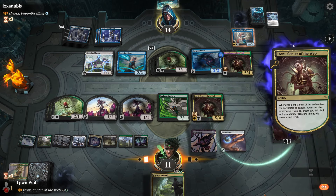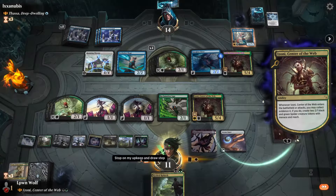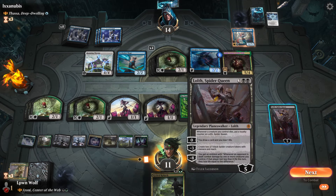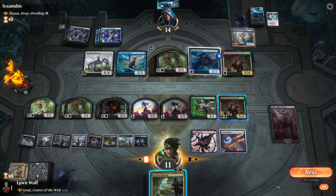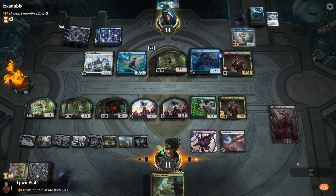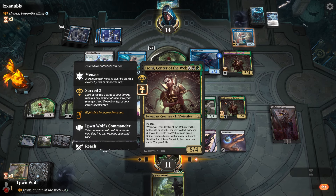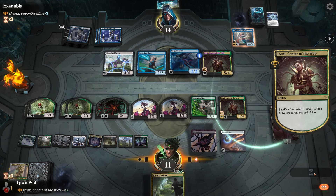This is what I mean about player speed - they know they can't counter it, so why linger? Let's hurry up. This ultimate could be good eventually as well. Maybe we just do that because the more tokens we create anyway, Izoni is going to give us value. This is instant so we can do this whenever we want - I'll hold back. I might have some shenanigans, like using the Phyrexian Tower to sack Izoni and Rush Rebirth to get something else. In fact they can just draw two and surveil two.